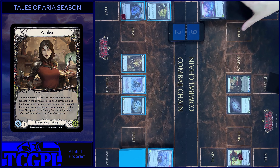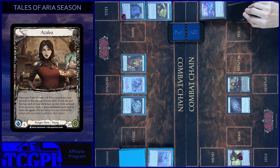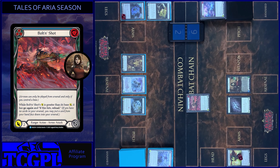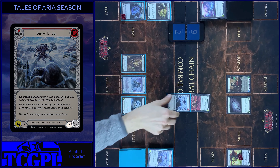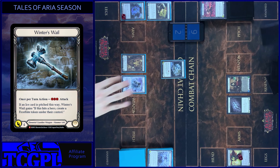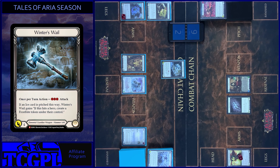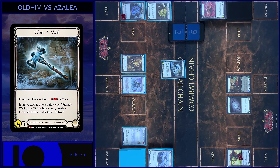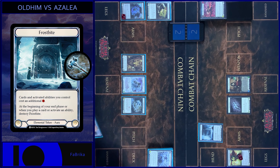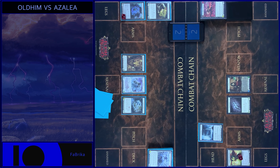Then I use Azalea ability. Bolting Shot gains Dominate. And attack with Bolting Shot. Block 3. That's all. I attack with Winter Swale, pay 4 damage. No block. No reactions. Take 4. Create Frostbite Token under your control. And passed on to you.